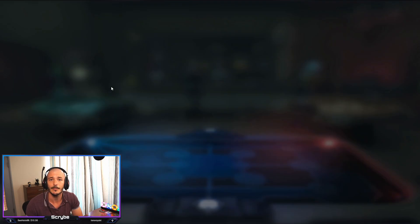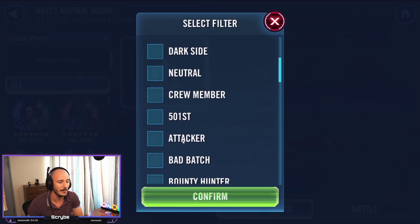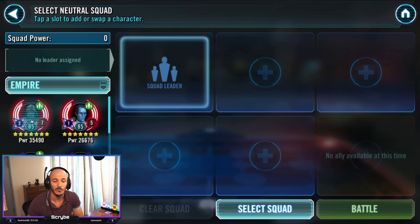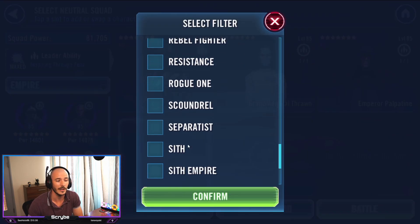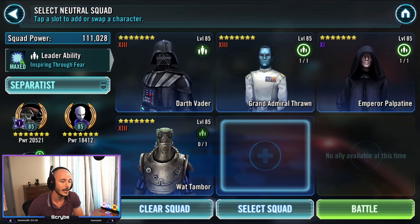So only one team left now in the front wall — we've got a Nightsister team. Seeing as though Vader doesn't really have as much use as he used to, I figured I might as well use Vader here. Not going to be able to take out a GL with Vader now, so I might as well use Vader to take out some Nightsisters.